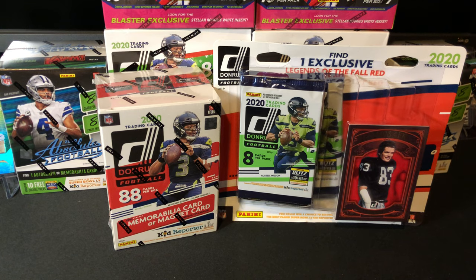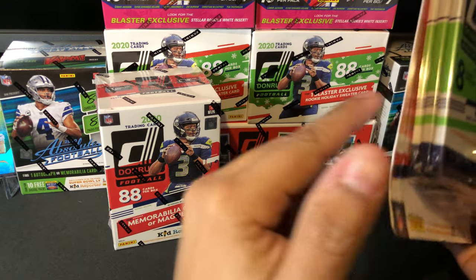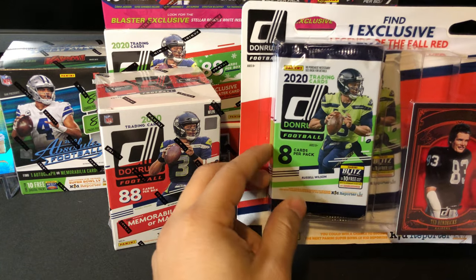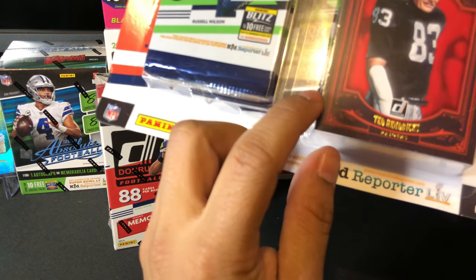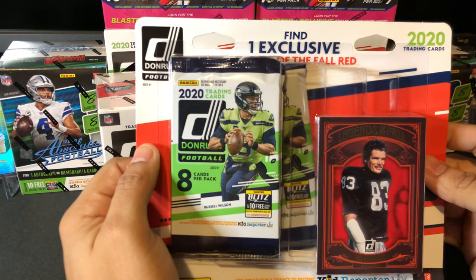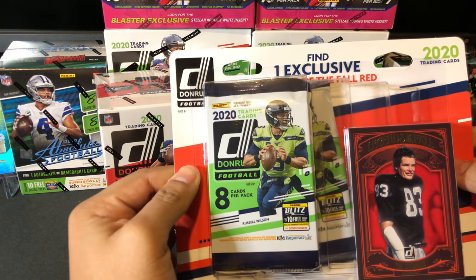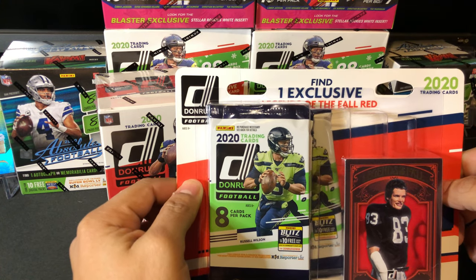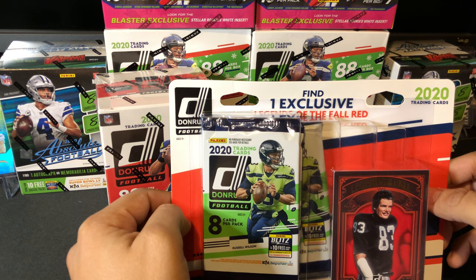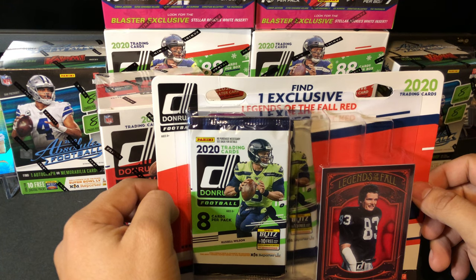Today we have Donruss 2020 Football. We have a blaster pack and a four pack of little value packs, and a Legends of the Fall Red exclusive Ted Hendricks card. I picked this up at Target yesterday when I was out looking for Prism. Sadly I didn't hit on any of the Prism stock — there weren't many to be had. I was actually first in line at multiple stores and caught two vendors, but they did not stock any Prism cards.